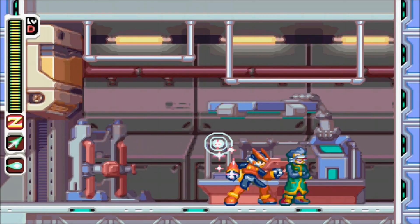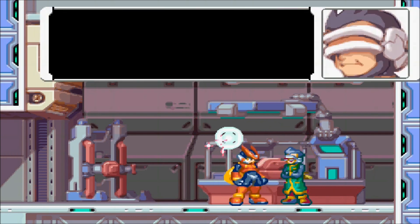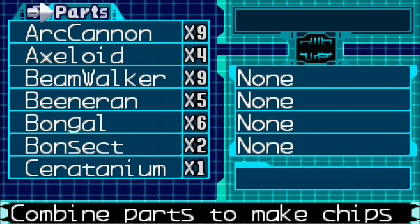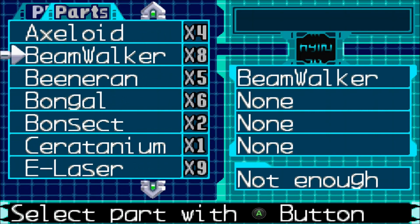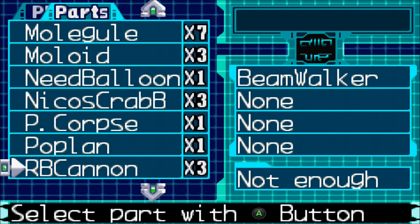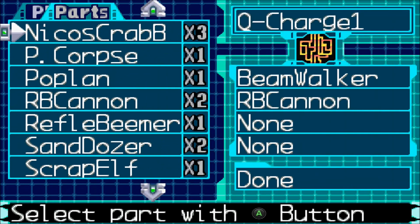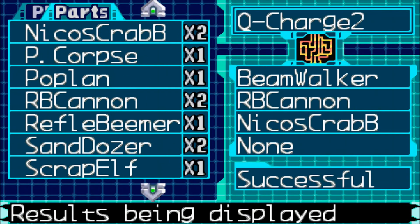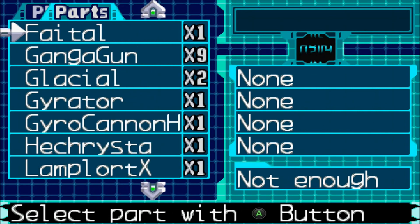Welcome to part 13 of Mega Man Zero 4. We are going to take on the final maverick of the entirety of the Zero series. But first, we need to get the beamwalker, the RB cannon, and Nico's crabby — and that'll give us quick charge 2. We're going to have to repeat the process and add a serpent gear to get quick charge 3.